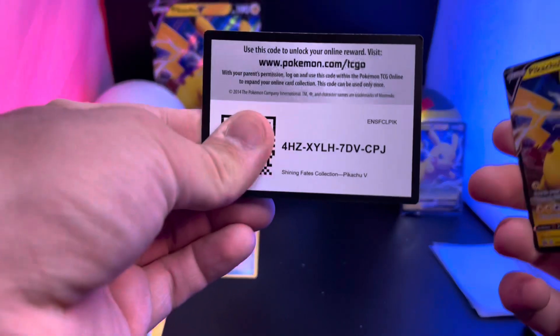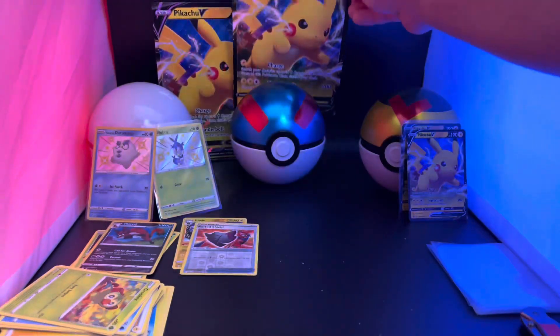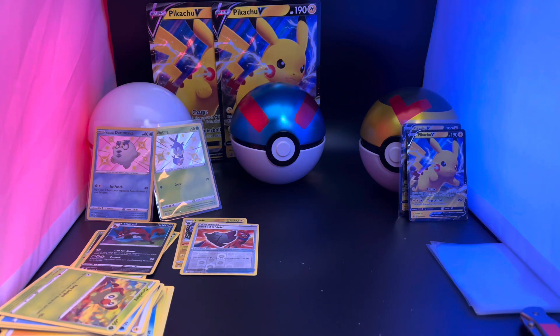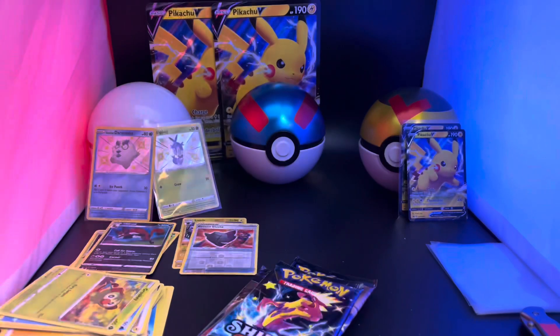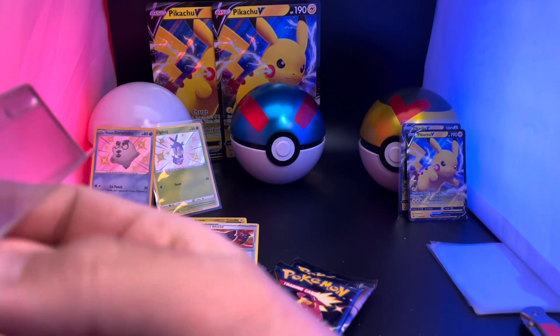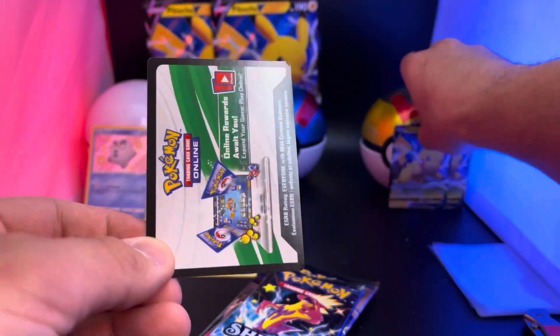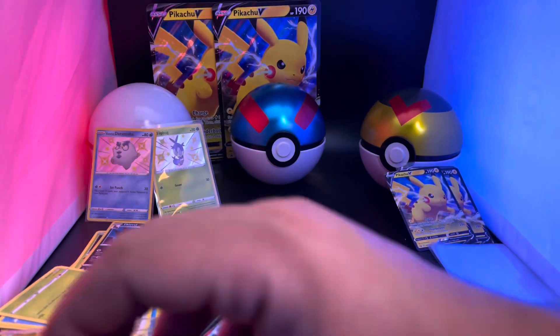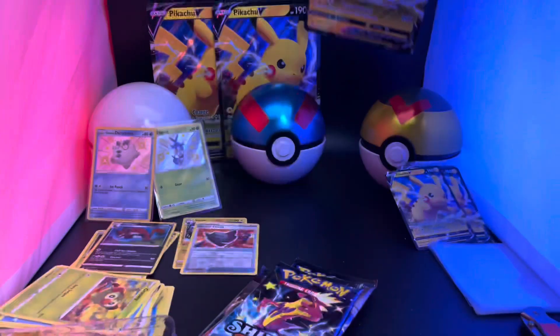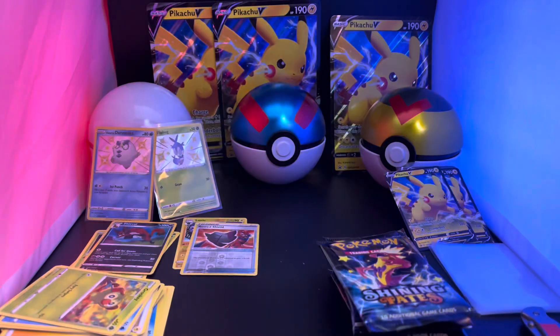Opening the second box off-camera because there's not much room. There's your code card, another Pikachu - along with his little friend - and there's the jumbo. That's the two Pikachus right there. I'm just going to open the other two boxes since going through the setup each time isn't worth it. All right, three boxes open - three more packs to go!